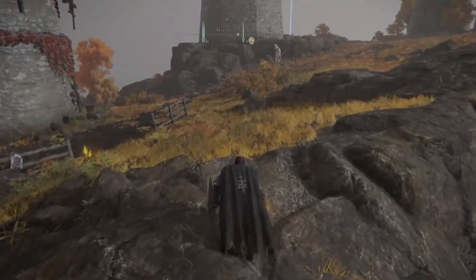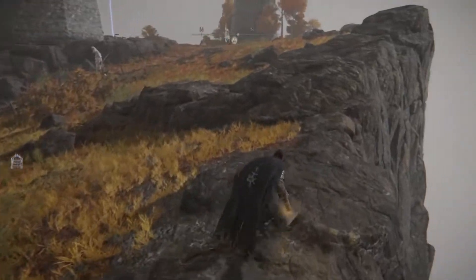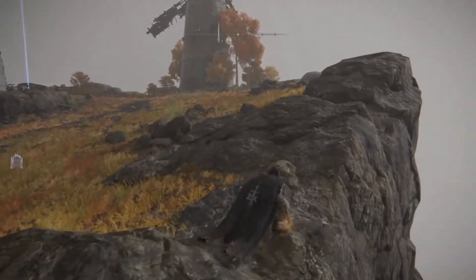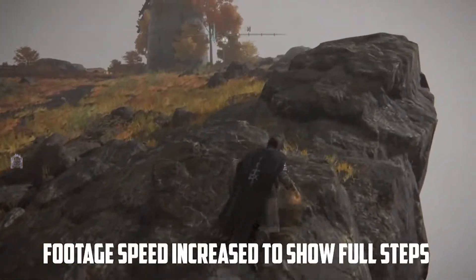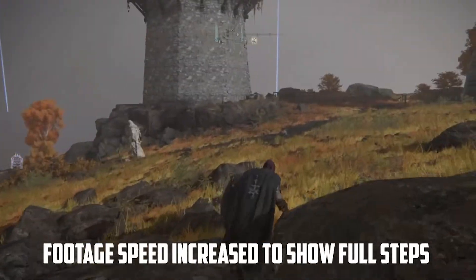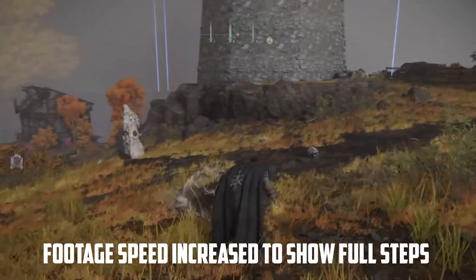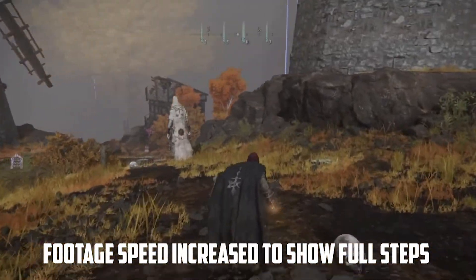So all you have to do now is slowly but surely crouch and follow your way around the outside border here, and work your way around in a large circle out. I've sped up the footage here to sort of show you the steps. Then you get right behind him, and when you get right behind him, go ahead and throw out the poison mist.